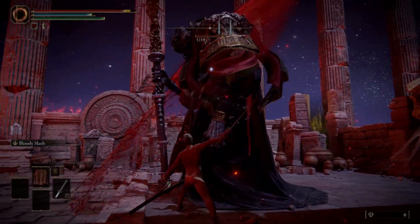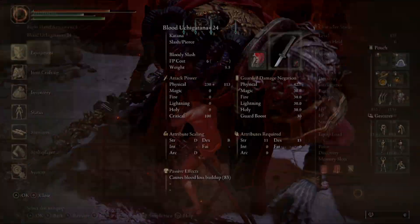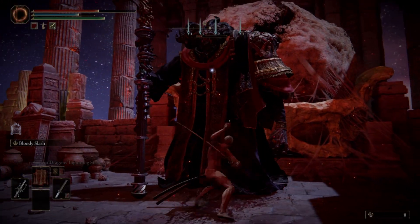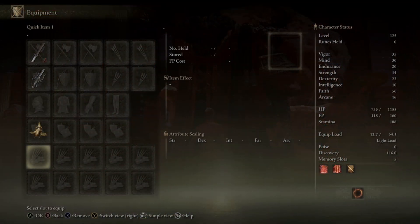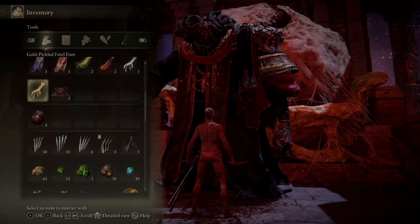Before you do kill him, just make sure you equip the rune buff items, such as the Gold Scarab Talisman and the Gold Frilled Foot for extra runes. If you're using items that cause bleed, be really careful you don't accidentally kill Mog before equipping the rune buffs.